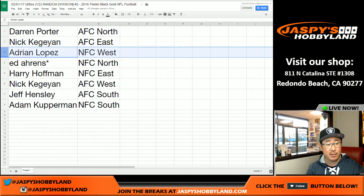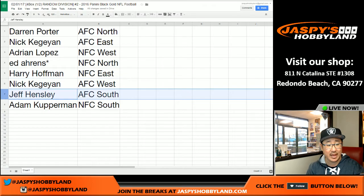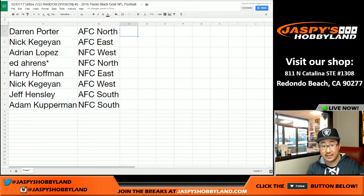Darren with the AFC North. Nick Kaye with the AFC East. Adrian with the NFC West. Ed Aarons with the NFC North. Last spot Mojo. Harry with the NFC East. Nick Kaye with the AFC West. Jeff Hensley, AFC South. And Adam Kaye with the NFC South. That's the randomizing portion of the video.